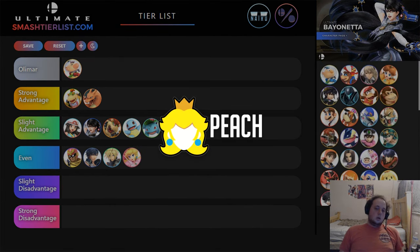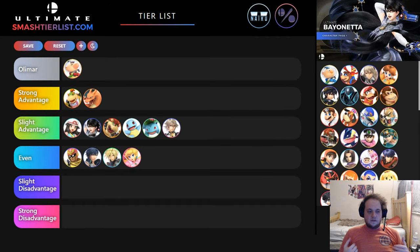Peach — I think is even still. Peach was a character I felt was even pre-patch, and the nerfs didn't make that much of a difference. The recovery nerf makes a little bit of a difference if they're really good at nair-ing over and over again off stage, but even then you're usually going to die — that's just going to happen. The shield pressure nerf means you just can't up smash at all or they'll bury you out of shield, assuming they're back to them. But you were never really pressuring Peach's shield that much anyway.